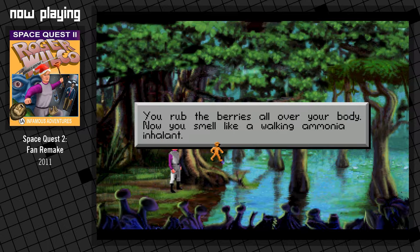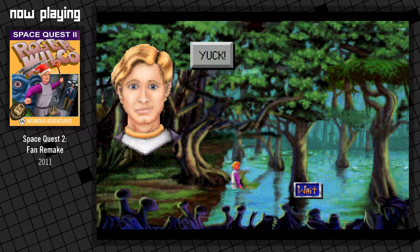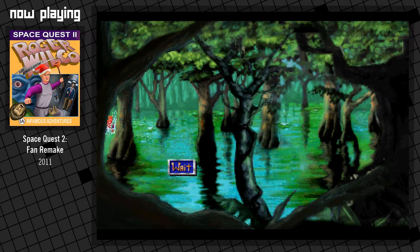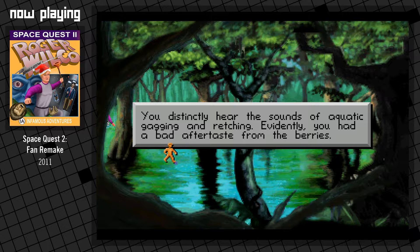You rub the berries all over your body. Now you smell like a walking ammonia. Tasty. Okay, let's go. That's fine, you're a janitor — you've probably seen worse. The swamp monster attacks you with its slimy tentacles. Almost as suddenly it spits you back out. You distinctly hear the sounds of aquatic gagging and retching. Evidently you had a bad aftertaste from the berries.